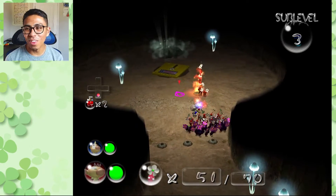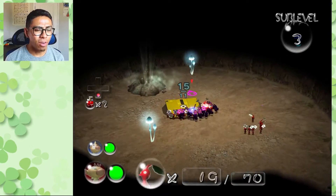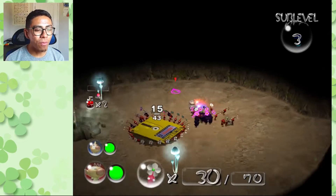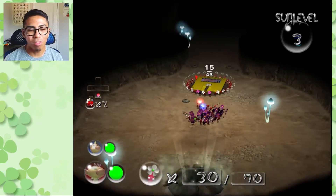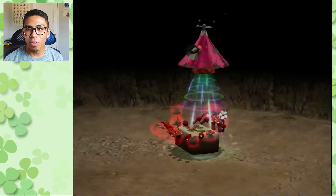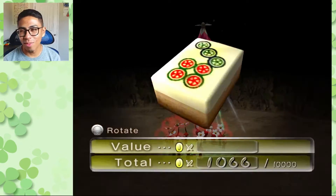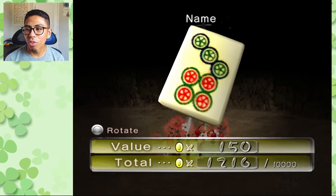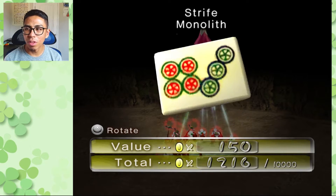Although this place is called the Hole of Beasts, we really haven't found any beasts — we only just witnessed some sheargrubs. I always confuse the name with Snitch Bug but there is an enemy like that we'll probably see a little later. We did collect a new treasure worth 150 pokos — the Strife Monolith.